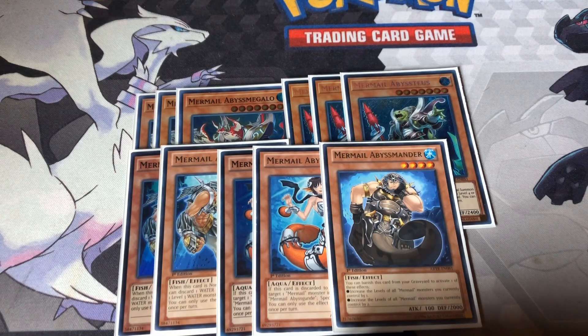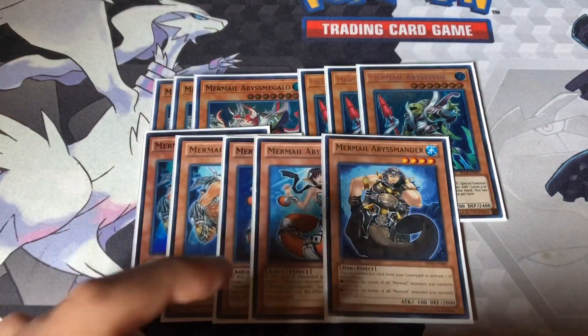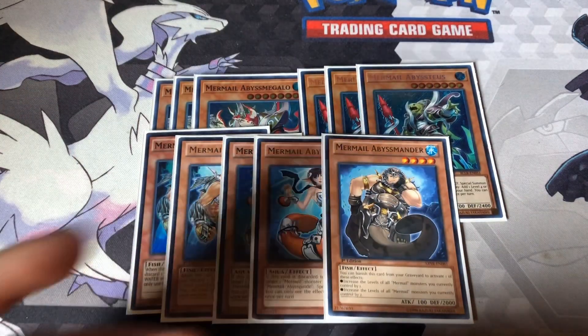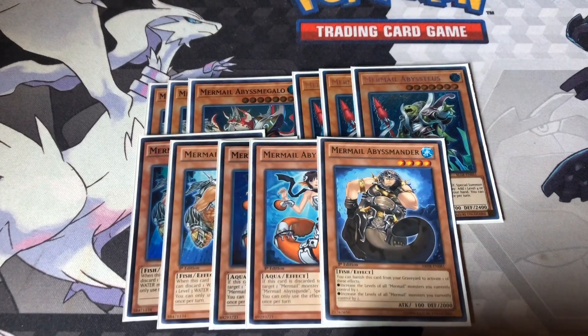Tias — discard one, special summon it, and it adds a level four Mermail monster, so you can search those guys from your deck to hand. Maybe not Mander though — Mander you would rather draw into later game, not first turn.